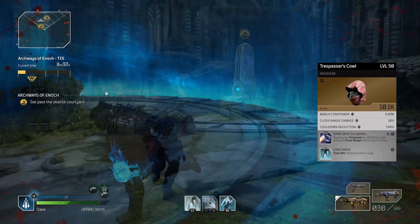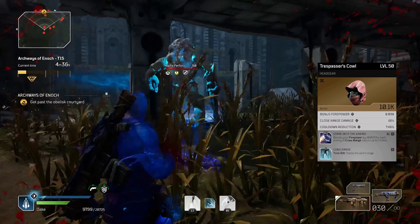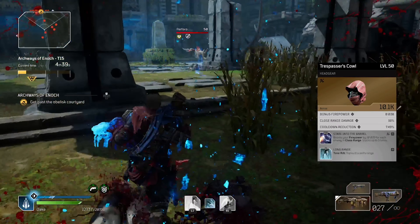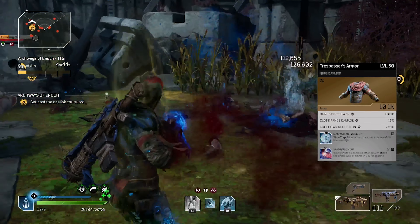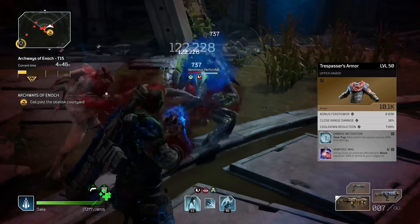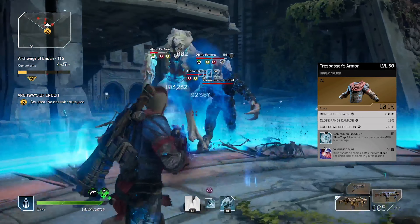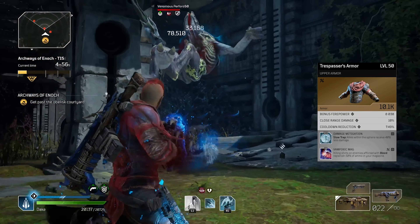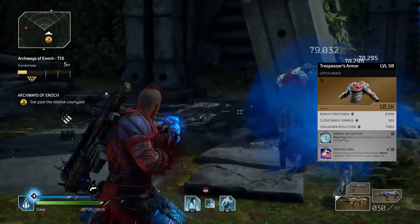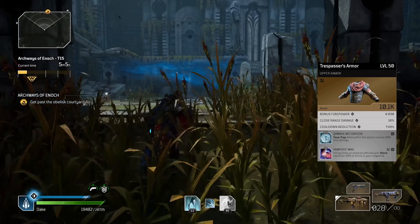On the helmet I have Stare Into the Barrel and Long Range. The bonus firepower, close range damage and cooldown reduction complement this nicely. On the chest we've got a pointless mod so this could be changed out with an epic armour if you wanted. Alternatively you could use the set if you have it and run Slow Trap instead of Hunt the Prey, but in my opinion Hunt the Prey is better.